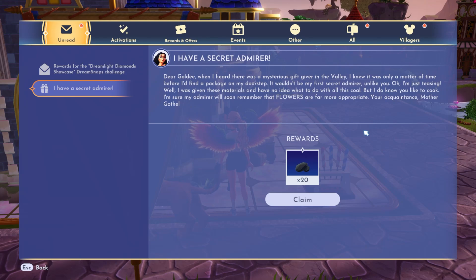Oh my gosh, this is actually kind of hilarious. This is one of the random gifts you get from the villagers, but it's from Mother Gothel. She's talking about how there's a mysterious gift giver in the valley, and she was like, it's only a matter of time before she would get something too. And somebody gave her 20 coal — it's like freaking Santa Claus. So she's giving it to me now. Thank you, I guess.